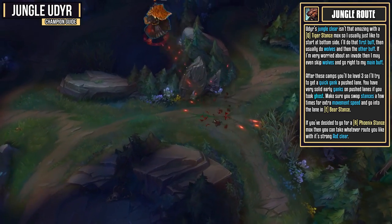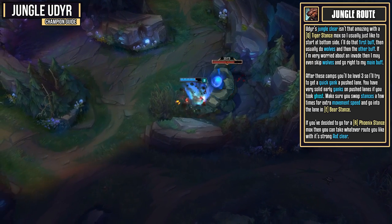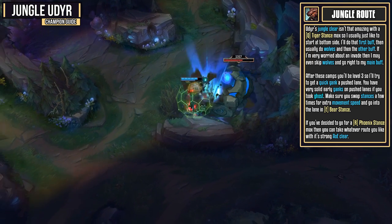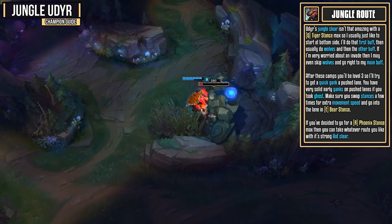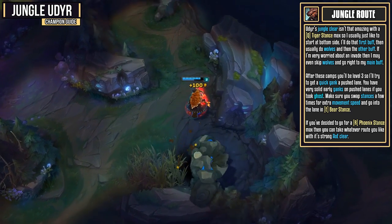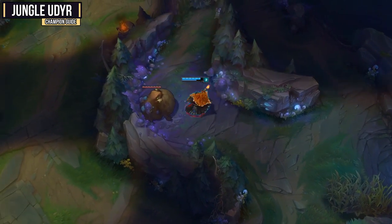You have very solid early ganks on push lanes if you did take Ghost. Make sure you swap stances a few times for the extra movement speed, and then go into the lane with your Bear Stance, and get onto the enemy. If for some reason you went for a Phoenix Stance max, then you can go for whatever route you want, because you do have a lot of AoE damage, and clearing through the jungle is going to be a joke for you.